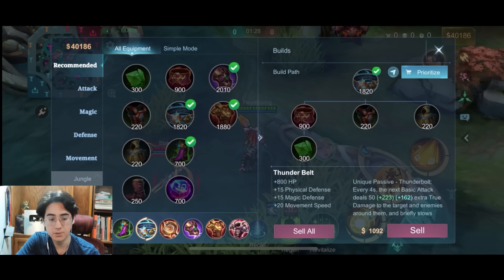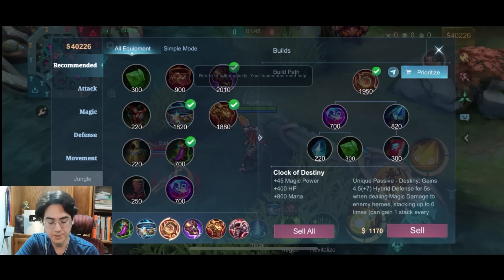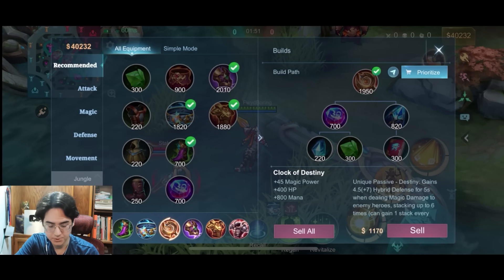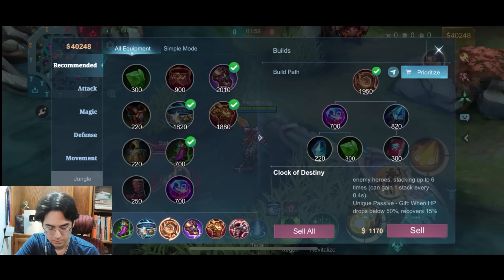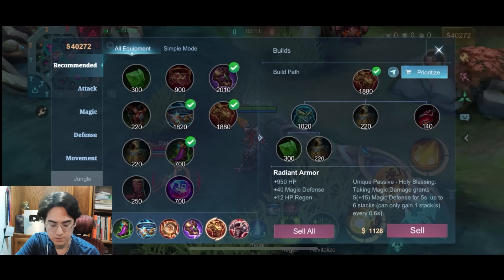The damage on Thunder Belt also scales on your defense. With Clock, they changed the passive where you don't get stacks as time goes by. Instead, it has a passive similar to Radiant, where the longer you are in combat and doing damage on heroes, the more stacks you get of defense armor and magic resist. I believe, since it says 4.5 plus 7, that is 11.5 defense per stack, stacking up to 6 times — so about 66, around 70 defense. You have 70 armor and magic resist. Radiant is just Radiant, where you can get up to 120 magic resist at max stacks. But Radiant is different from Clock, because Radiant is based on the damage you're taking, while Clock is based on the damage you're dealing.